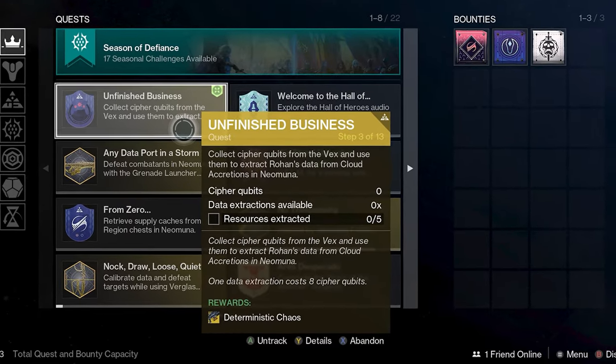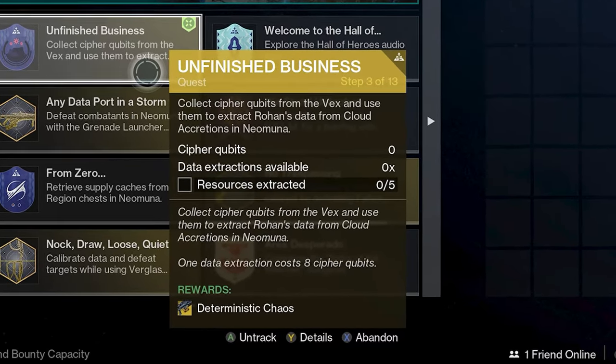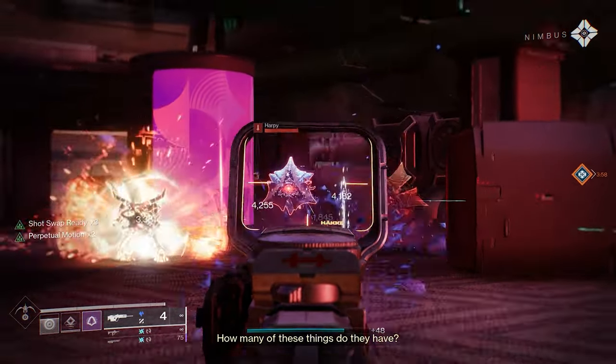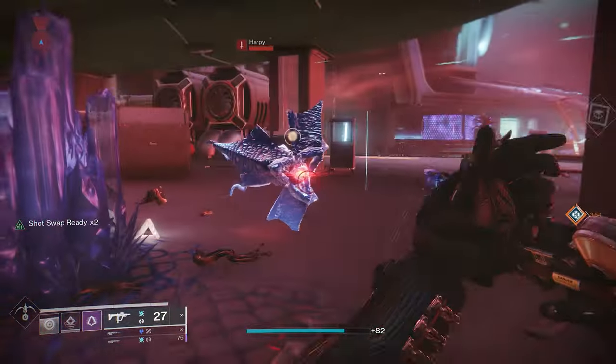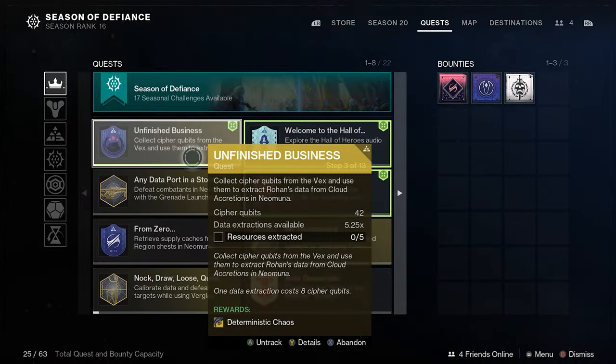The game doesn't really tell you what the hell a Cipher Cubit actually is, just that you can get them from the Vex. Basically, all you need to do for this step is kill 40 Vex on Neomuna and pick up the items that they'll drop, which look like Gambit Motes. Once you've collected 40 Cubits, go into your Ghost Mods and equip a Resource Detector Mod.